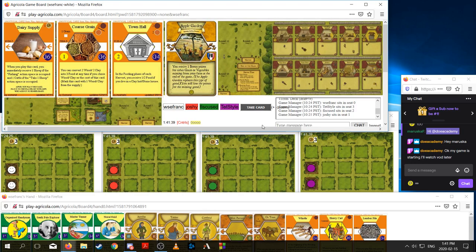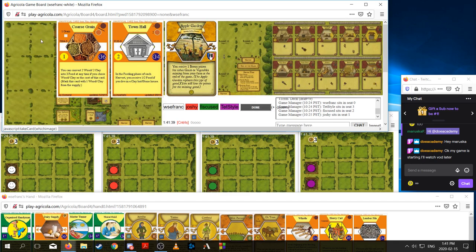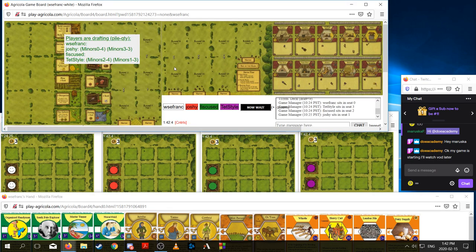If I build four stables and play Lumber Pile, that plus Mini Pasture is all the wood I need for fencing for the whole game. So then the rest of my wood — Ox Team, Whistle, Heavy Cart — could go into making stables. I would only need to pick up like another 14 or 15. I might also want Dairy Supply to get a sheep and a cattle since I want both of those things.